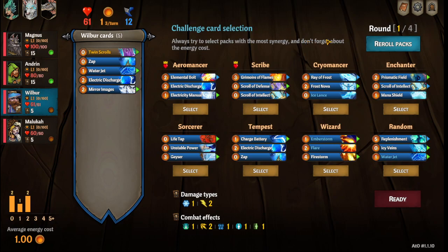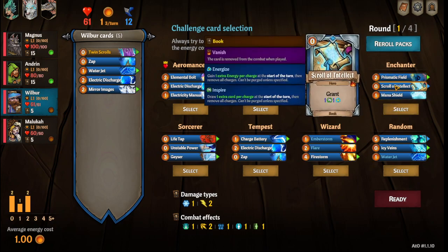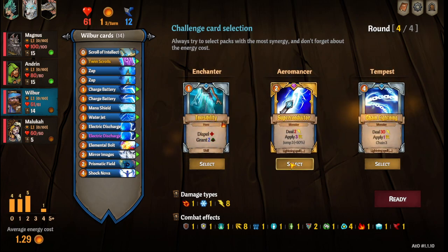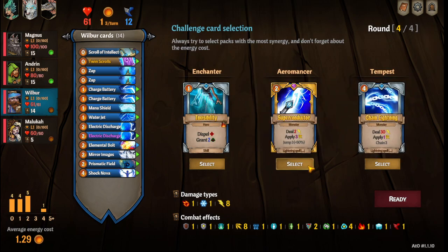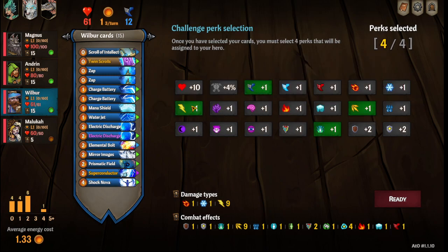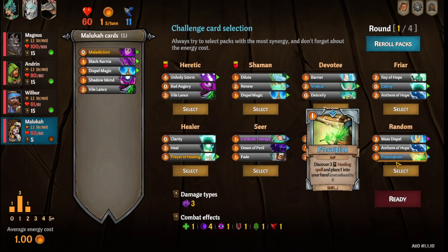For Wilbur, the Enchanter is actually not that bad — there's my Field children like to Mana Shield — so we're actually going to pick that out first. Then we're going to re-roll and grab the Aromancer. Chain Lightning would also be good because 30 damage is a lot, but we're going to pick that. Then we're going to go Speed, Spark, Powerful, Lightning Damage — though you might want to consider HP over Speed or Lightning Damage if you want more survivability throughout the run.